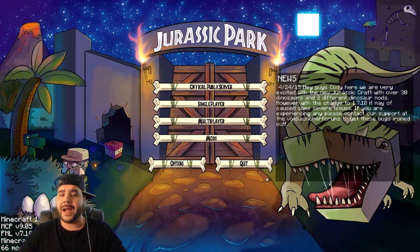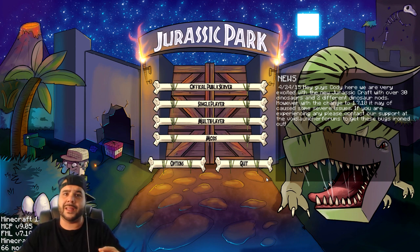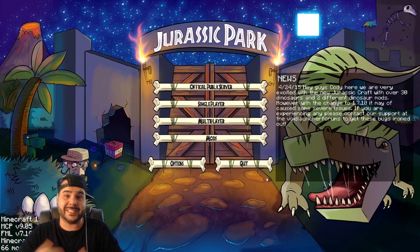Anyway guys, today we're starting something new. I found this mod pack that's set up with things I've always been interested in, which is dinosaurs and Jurassic Park type stuff. This is called Jurassic Craft 2.0, which can be found on the Voids Wrath launcher — I'll have a link down below. You can also play Crazy Craft 3.0 and a bunch of other mod packs on that launcher. I wanted to play Crazy Craft but then found this one. You can apparently find or make dinosaurs, kind of like Jurassic Park — sounds cool!